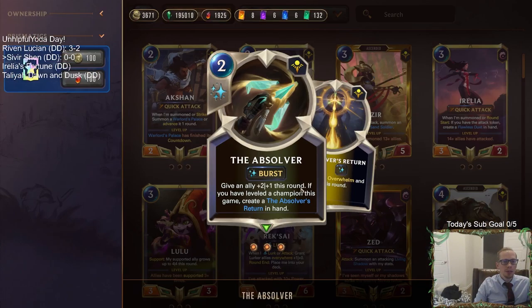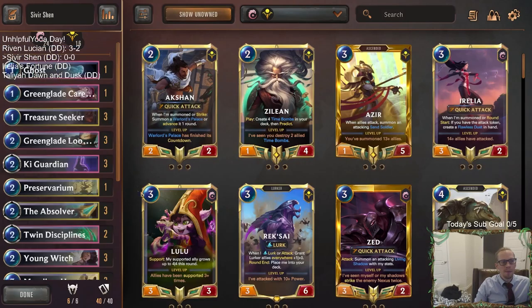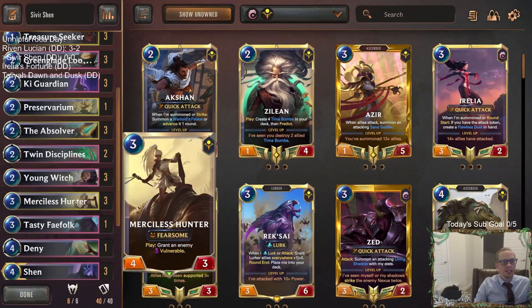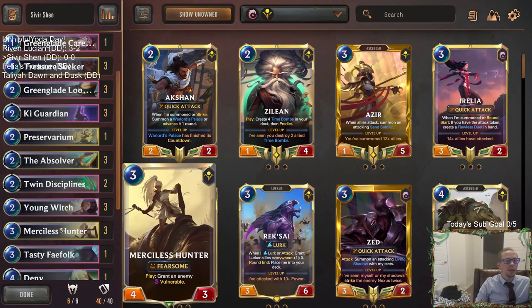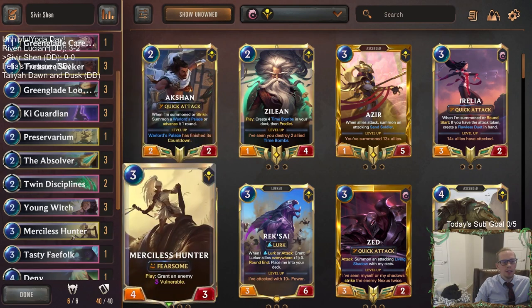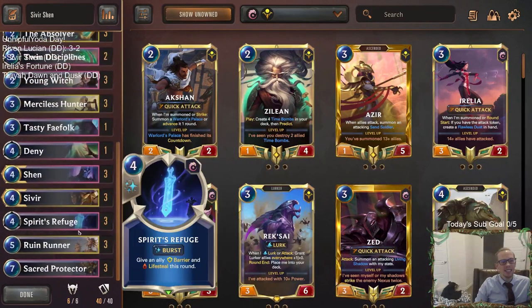So all your allies will have barrier and double attack if you have Sivir with barrier and Sacred Protector in play — that just sounds completely absurd. We can even give them Overwhelm too: double attack with Overwhelm. There are three Absolvers, and with leveled Sivir we'd be able to give it Overwhelm as well. We also have the Young Witch/Merciless Hunter combo — that's always a good one. Key Guardian could be a great combo with Merciless Hunter on round three, playing Key Guardian first then using Hunter to kill whatever they play.